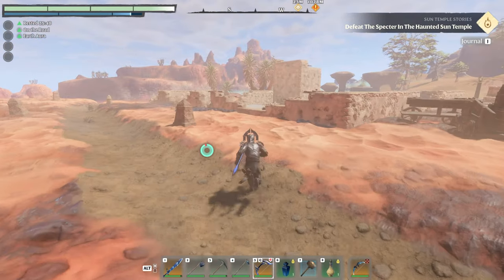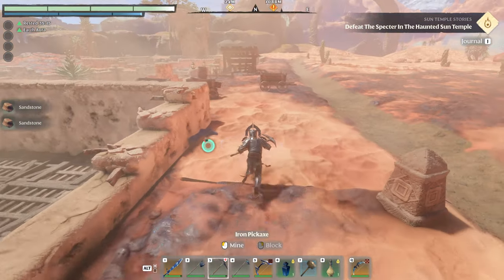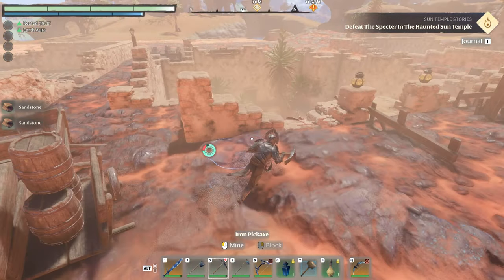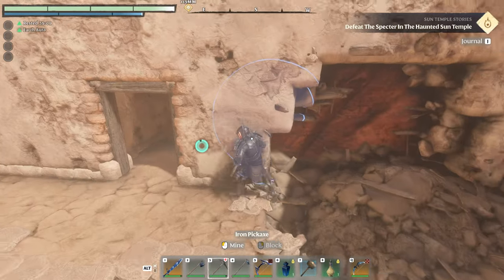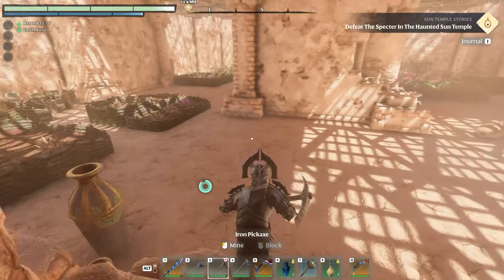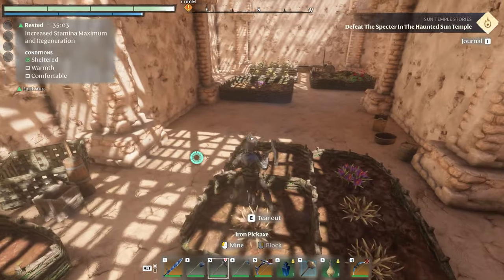Once you're here, this is what it looks like. You can find some Lapisuli here as well — there are a few little nodes dotted around the place. Where we need to go is actually jumping inside this building here, and there's a little hidden farm inside with lots of plots where you can find a few different ingredients.